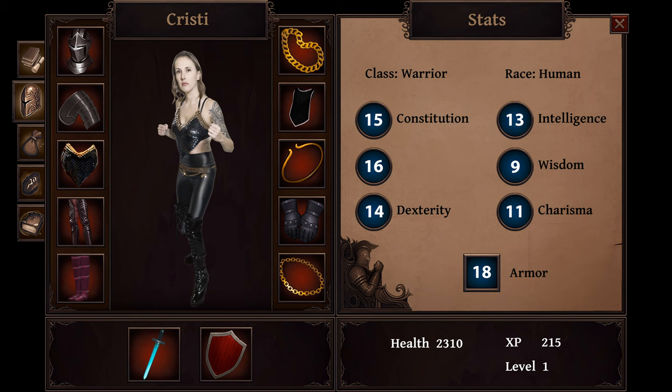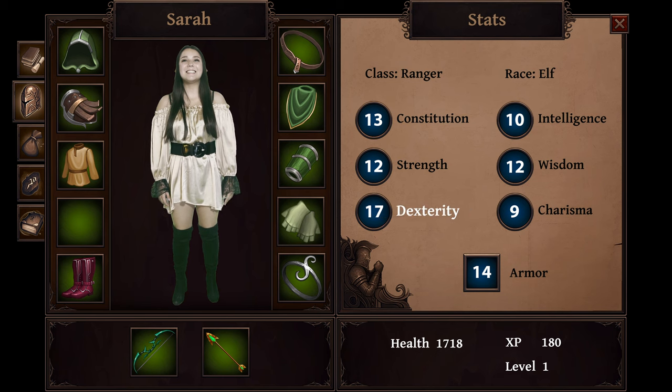Health and mana are typically based on other stats. Health is usually based on constitution, and intelligence contributes to mana. Strength determines how hard a warrior can hit. Dexterity contributes to speed, and often if you can make a critical strike. My arrows do more damage if they hit a monster in the eye, and less if someone takes an arrow to the knee.